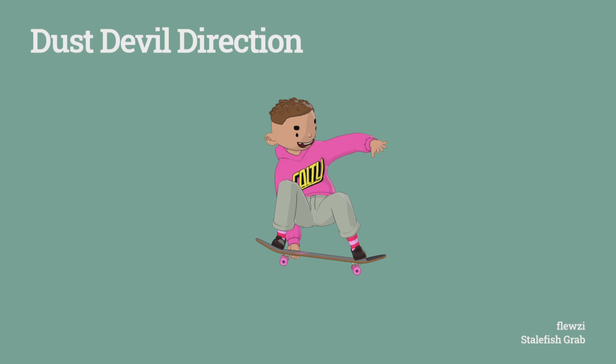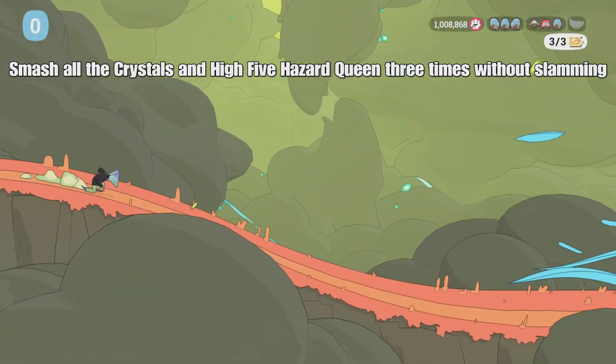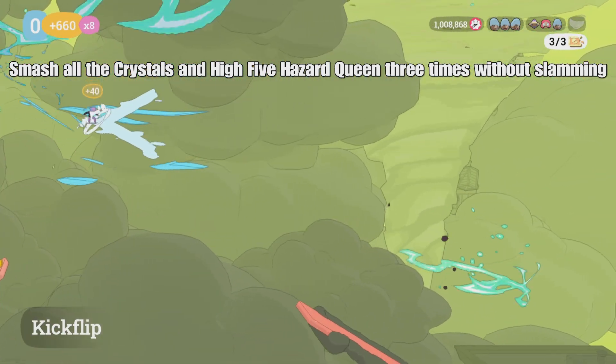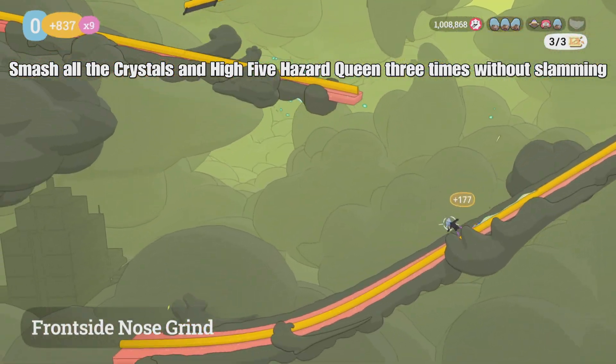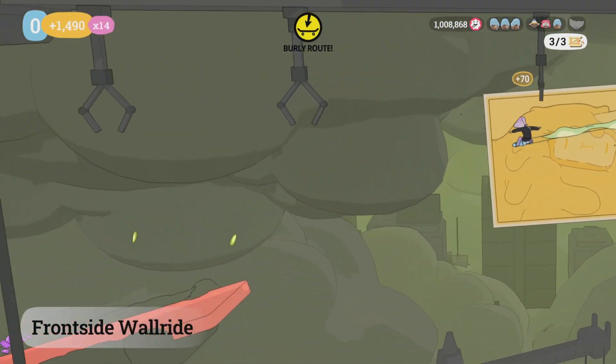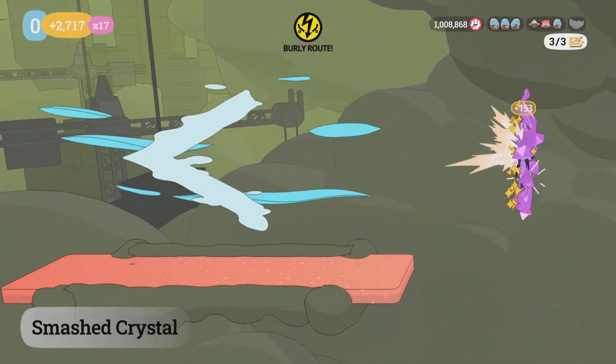Now we're on Dust Devil Direction. On this one we need to smash all the crystals and high five the Hazard Queen three times without slamming. You want to go up here so you can go backwards and come back down this way. Keep an eye on your crystals because they are quick and you have to make sure you smash into them.